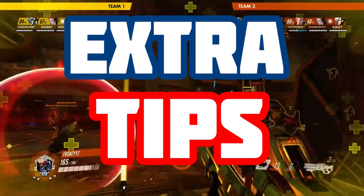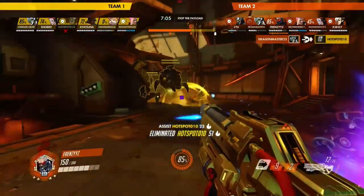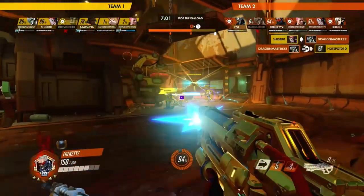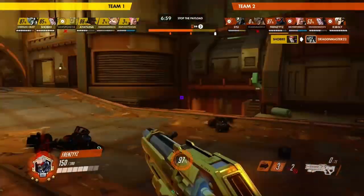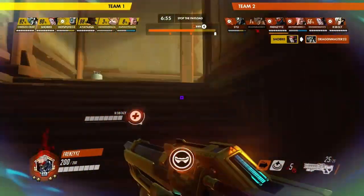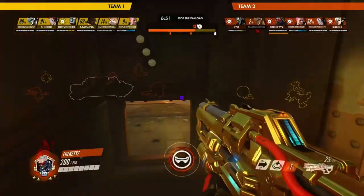Great tips to keep in mind: always keep the high ground and press for shields and the enemy backline. Since you have decent mobility, make sure you are always on the move and changing your positioning so you have control over the game. One more tip is to try and use your Helix Rockets first and then shoot your gun — this makes your kill potential even greater.